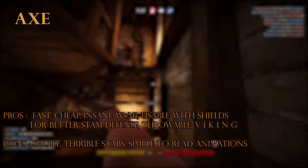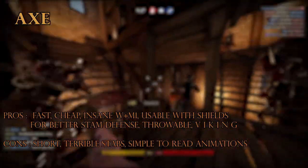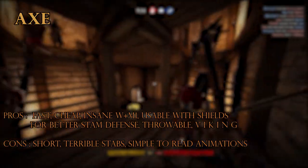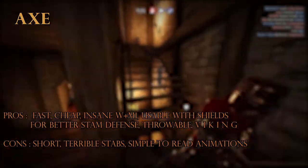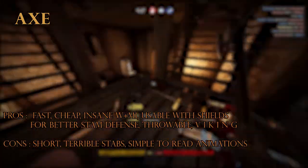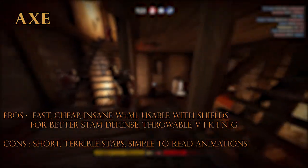The axe is sort of the cleaver of the axe family, which means it's extremely fast-paced and it has very good swing damage. As you can see in this video, I tend to not use stabs because they're just so bad compared to the swings.